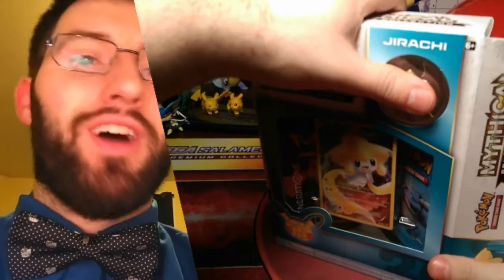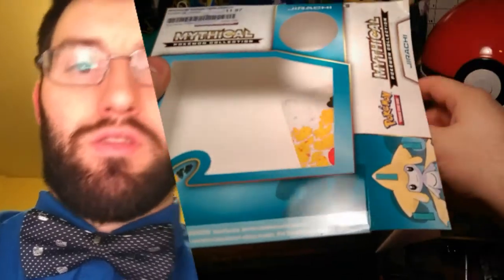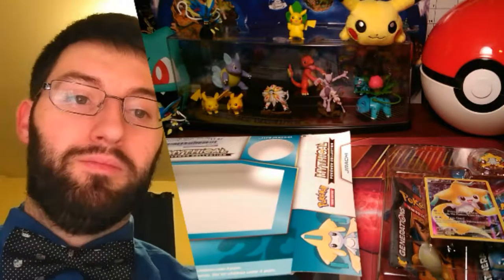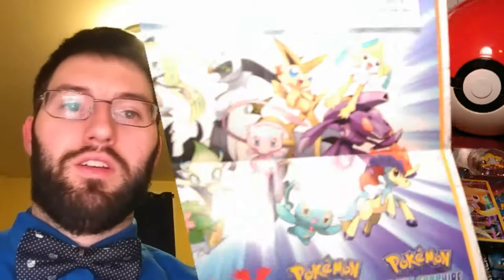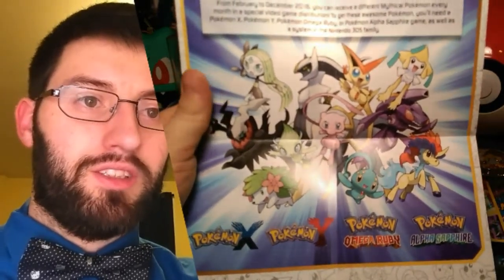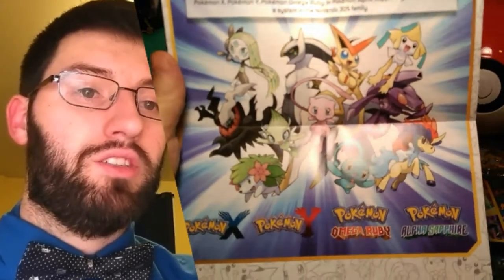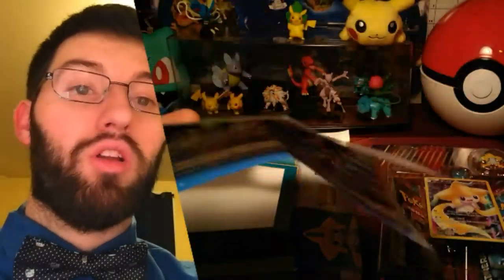I felt like I wanted some Generations packs, so I went ahead and got these two. These are some of the promos they were coming out with for the 20th anniversary. They came out with Mythical Pokemon every month: they have Meloetta, Arceus, Victini — which I have — Jirachi, Darkrai, Mew, Celebi, Shaymin, Manaphy, Keldeo, and Genesect. I believe they all are out now.